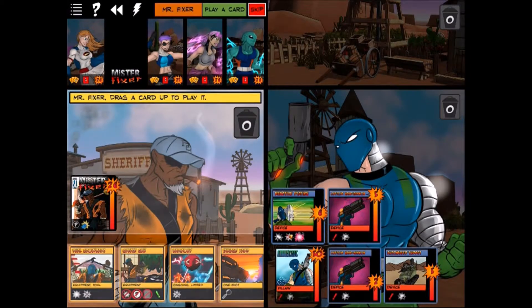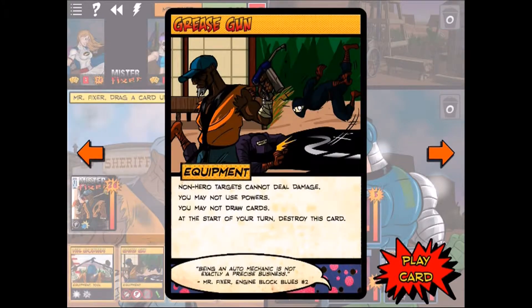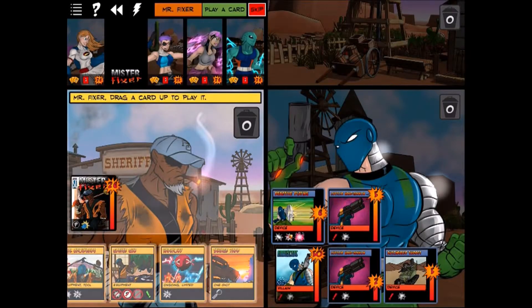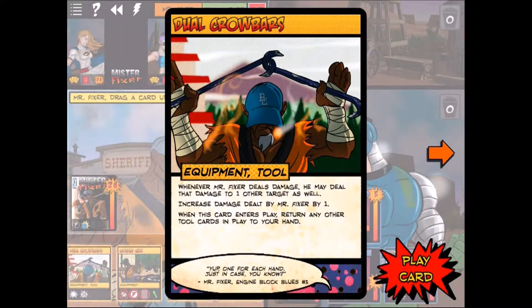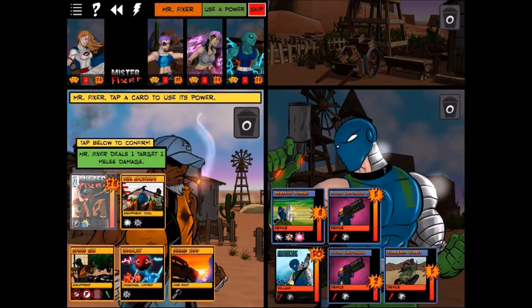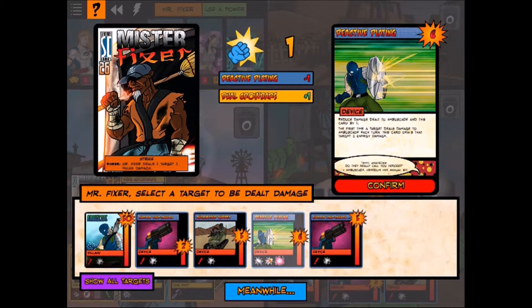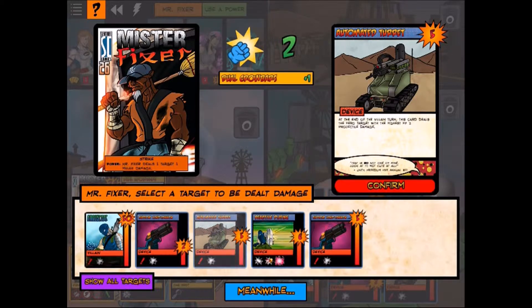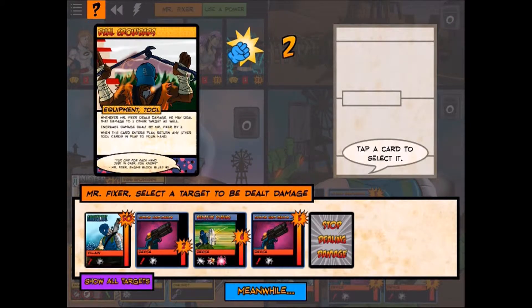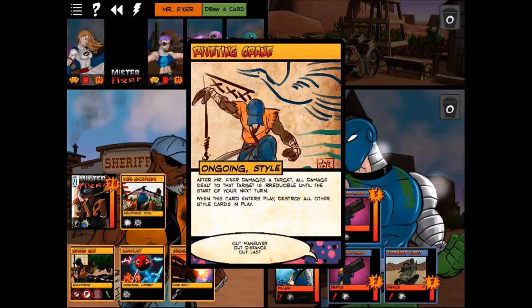Mr. Fixer is all about equipment cards and fighting styles. We put down the Dual Crowbars, which increases his damage by one and lets him hit two targets. Using his base power augmented by the crowbars, we hit the automated turret first because the second crowbar hit is higher — then redirect that second hit to the reactive plating. He draws a style card.